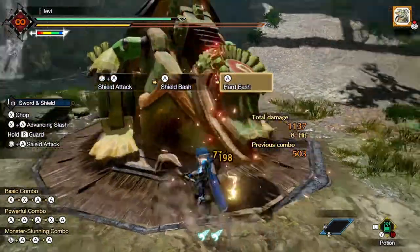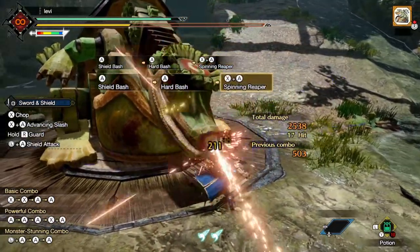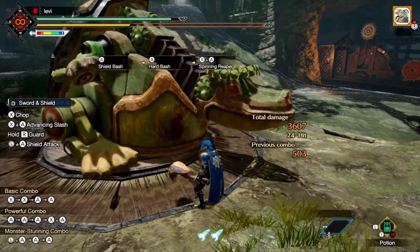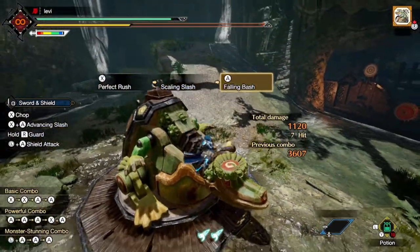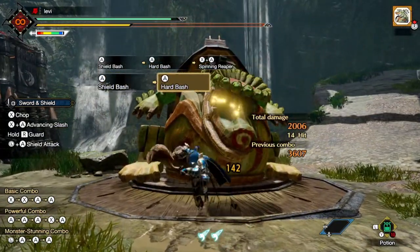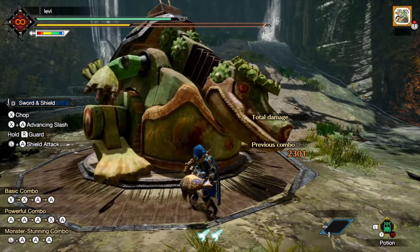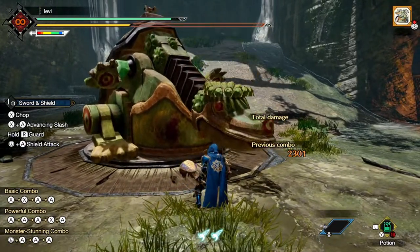Next is Shouyugeki. I actually didn't crit on those extra ticks there, so it should do even more damage. The main combo you're going to want is Hard Bash, Roll, Hard Bash, Roll, Hard Bash, Roll. You could do a Perfect Rush, but the problem with Perfect Rush is we don't run Sharpness skills, and a Perfect Rush takes about the time of two Hard Bash combos and does roughly the same damage — Hard Bash does a little less, but you only use two sharpness instead of five, so it's a lot more efficient.